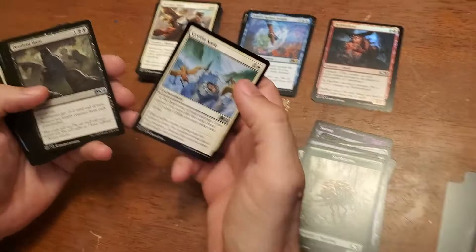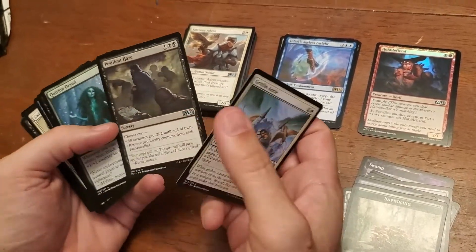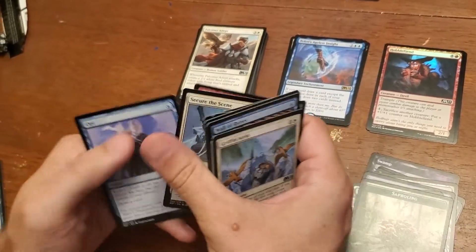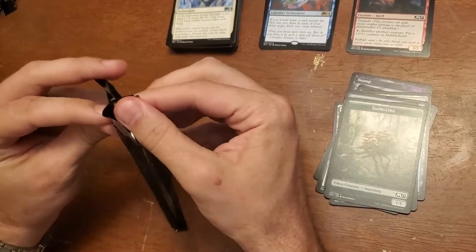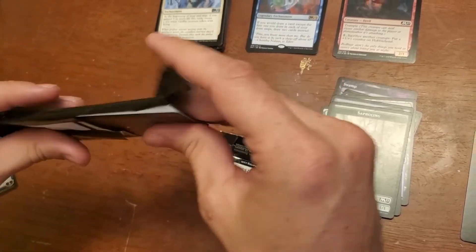I don't know — we'll see how much it's worth. I would rather hit the Ugin probably. Maybe I'll trade you — two foils. How's the fairy? I'm about to find out. People are talking a lot about them right now.